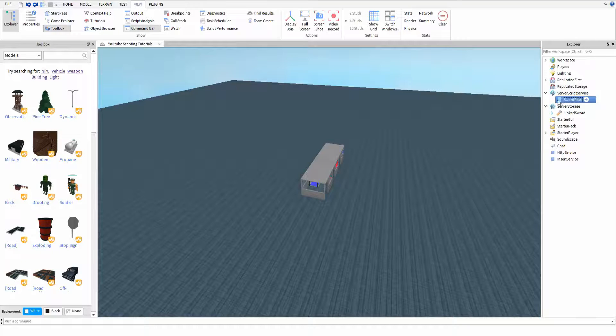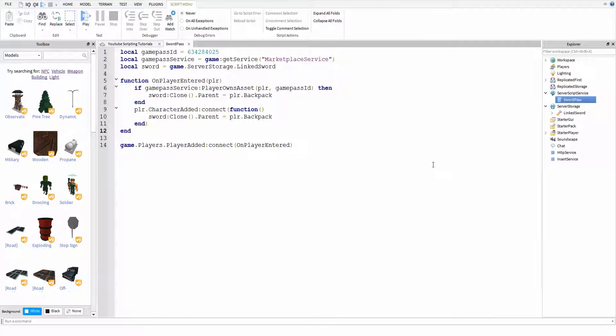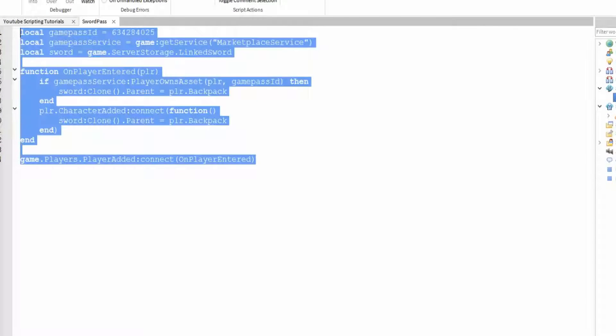Then we've got a script in server script service. Server script service is basically the hub for every script you want to use in the place that's server-sided. If you don't know what that means, don't worry about it, it's not that important. So in this I've got a script called sword pass, and I'll just quickly go through what this stuff does, and then I'll rewrite it out just so you can see how to do it yourself. This will be in the article, which will be in the description.